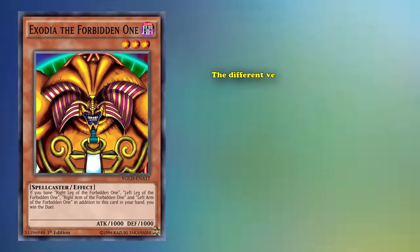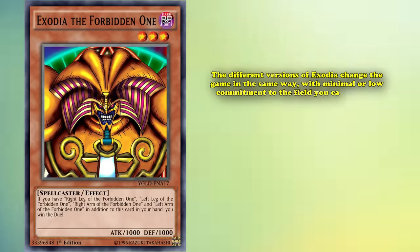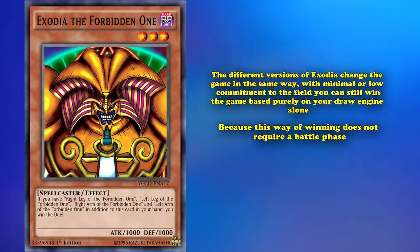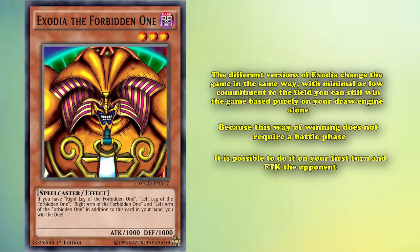Every one of these versions of Exodia can change the game in the same way. With minimal or low commitment to the field, you can still win the game based purely on your draw engine alone. And because this way of winning doesn't require a battle phase, it's possible to do it on your first turn and FTK your opponent, which is something that's more than possible in the modern era thanks to new and supplementary engines.